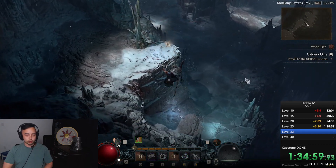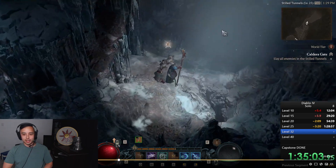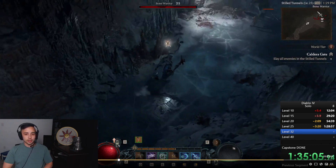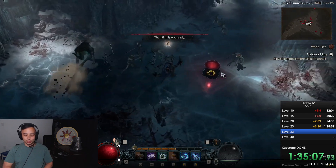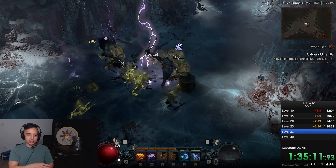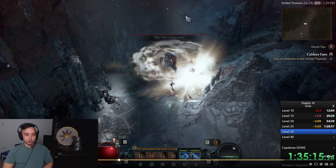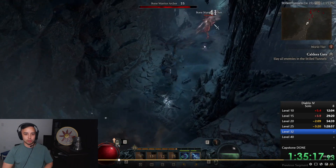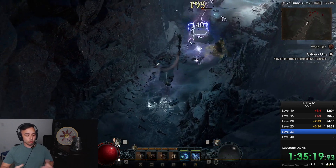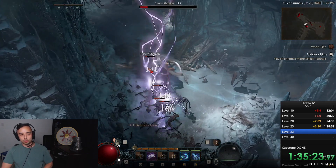I'm going to be competing solo hardcore to level 100. Hopefully it's going to be a very nice race. The early stages: you do the event, you go to Keldiriget, and you can do Keldiriget up until level 40, 45, or 50 — whichever level you're comfortable doing the Capstone Dungeon at. Or you can do Keldiriget to level 27, and then at 27 you switch to Temple of Rot.